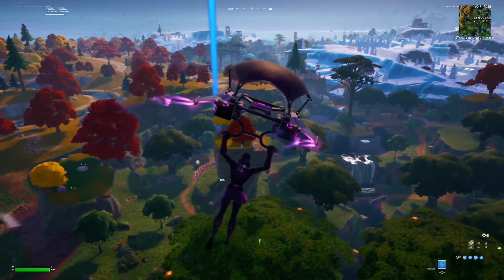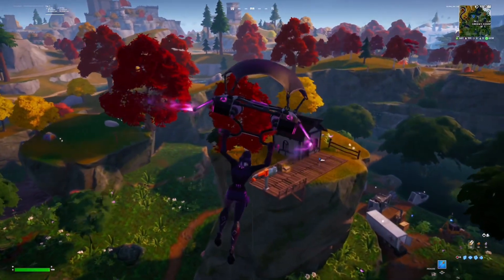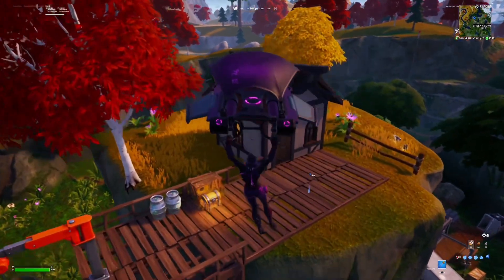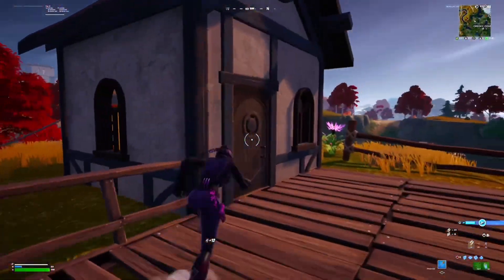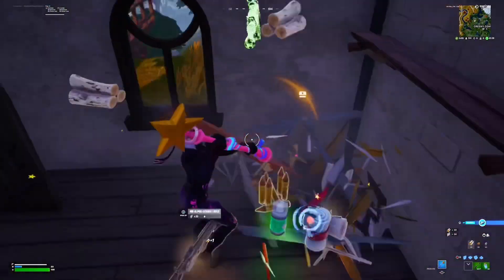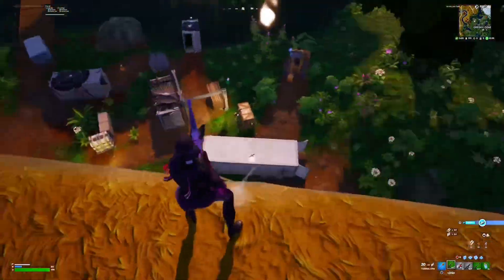But first you're gonna land right here by this tree and this house on top of this little mountain. The reason why I land here is you're gonna get there first and land on the ground. Once you land right here there's gonna be a chest, and then there's usually two chests inside.